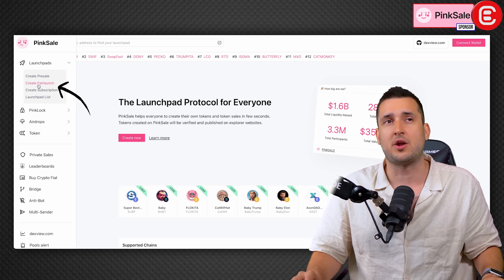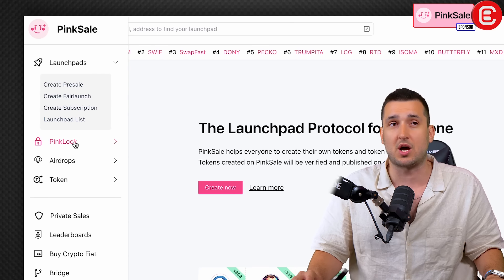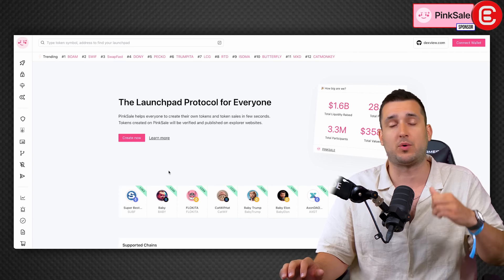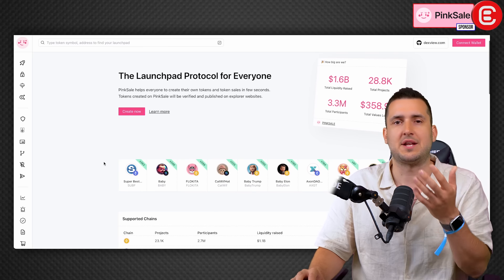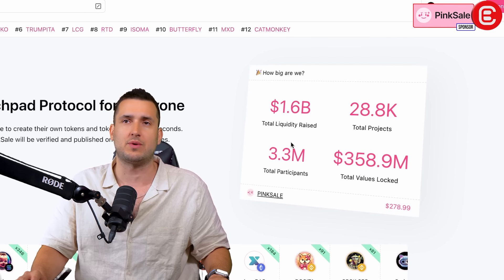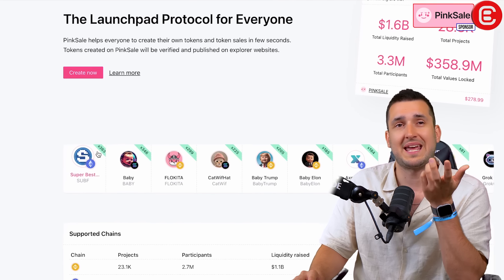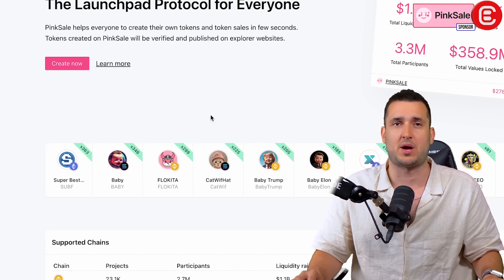Pink Sale offers fair launches with bonding curves like pump.fun, but also pre-sales, subscriptions, coin locking, staking, airdrops, and much more — all without writing any code. You can design your project's soft cap, hard cap, maximum buy, and callbacks. They run on multiple chains — BNB, Ethereum, ARB — and have raised $1.5 billion in total liquidity across 28,800 projects, 3.3 million participants, and $358 million total value locked. Notable projects have launched there with gains of 383x, 346x, and 299x since launch.